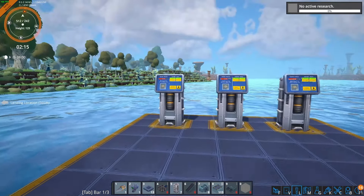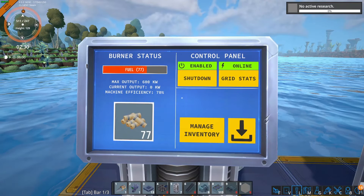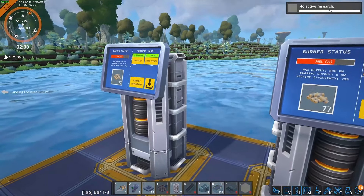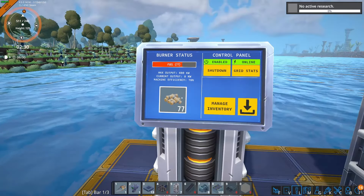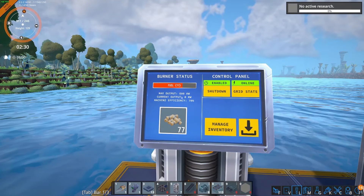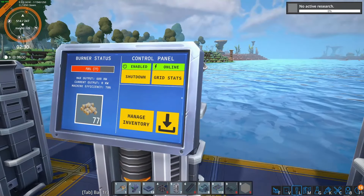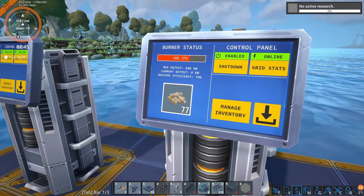Starting with the very basics of the game, which I assume everyone is familiar with, here you have the biomass burner. These are simple little machines that, as everyone knows, take biomass and they have a maximum output of 600 kilowatts each. You can place them down and they don't take any other resources apart from biomass.